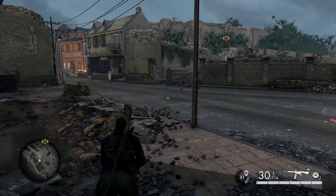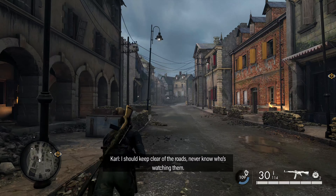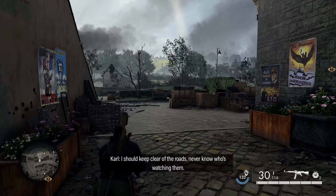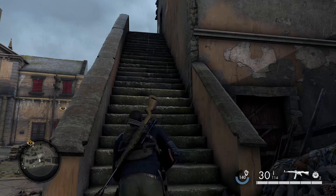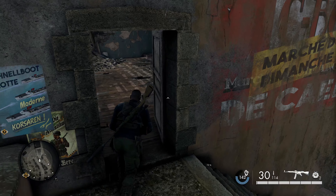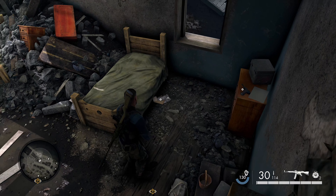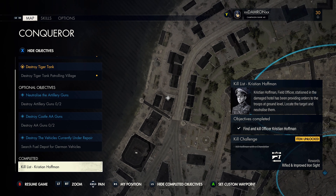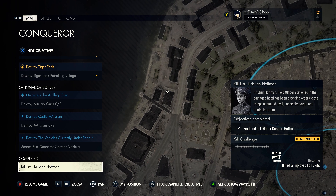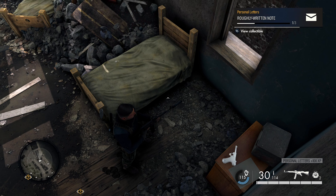Continue out of this building through the destroyed portion of the wall to the north, get back on the main road, and continue north past this halt sign. After we pass that, hang a left into this alley and use this stairwell to get into the second floor of this building. When you get in, turn to your right and right beside this bed on the right-hand side is our first personal letter of the mission. We were just south in the building where the kill list was, and we just go north to this building — the stairwell is on the back side.